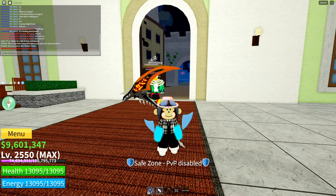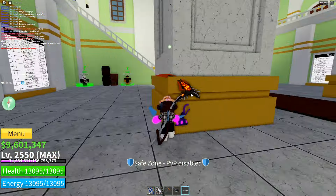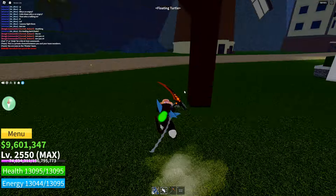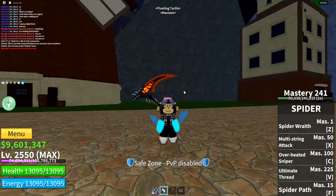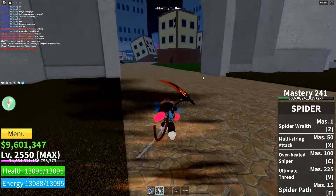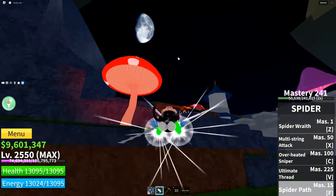Hey, what's up everybody, welcome to another video. Today I got a special treat — I'm gonna review another fruit and drop this dark fruit. So there are some people flexing their moves and stuff, but I have this beautiful spider fruit. This spider fruit is worth 1.5 million belly or 1800 Robux. It's a natural type, has a total of five abilities, and it has flight.